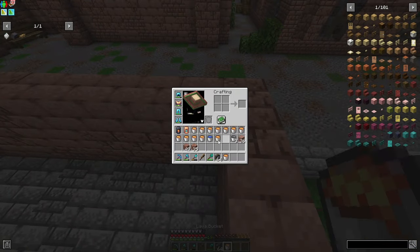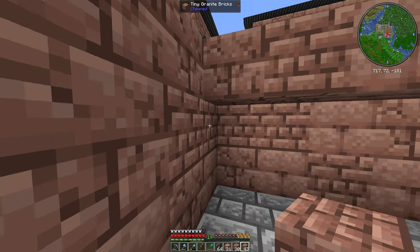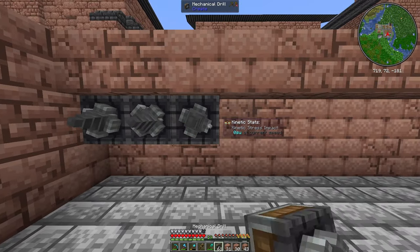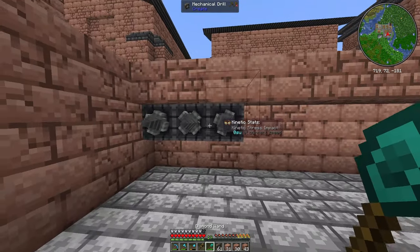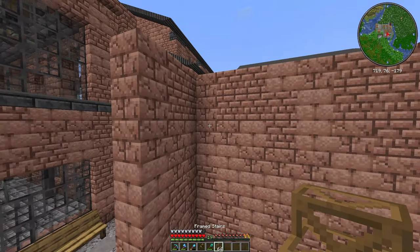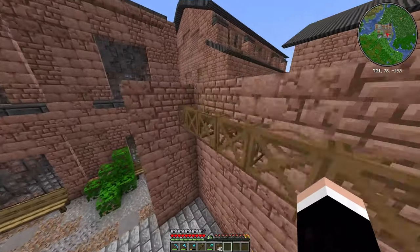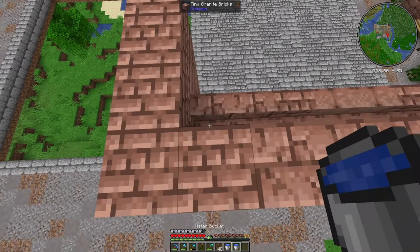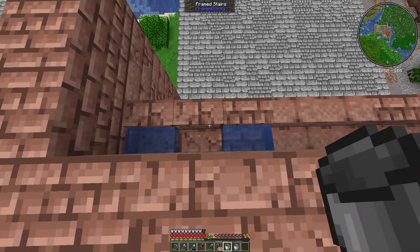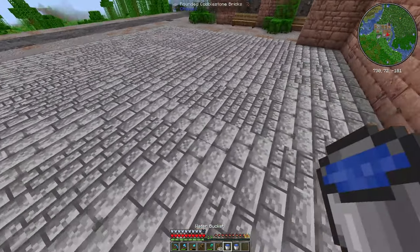The premise of a cobble generator - let me grab some stairs. I don't think this is high enough because our drills are gonna be right here. That should be pretty high enough. Then I want to grab some stairs for our water - there we go, that should be high enough. So let me just waterlog those. I'm gonna make me an infinite water source just like that.